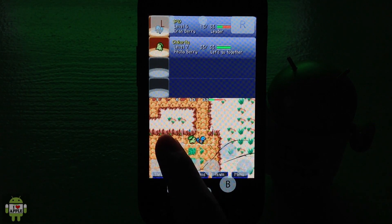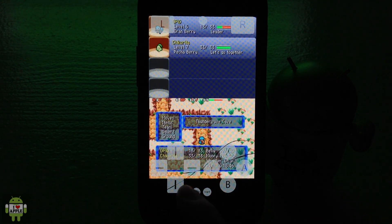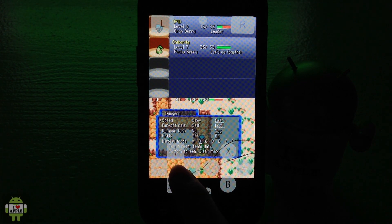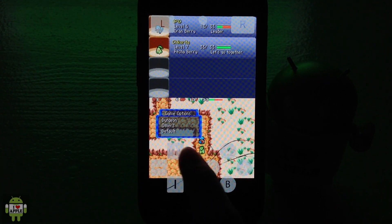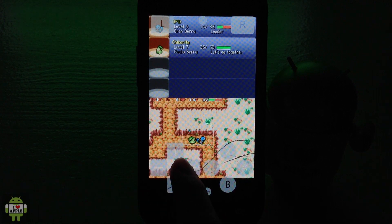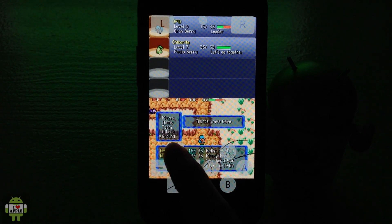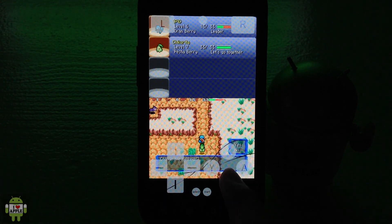Before I end this review, a couple of notes: if you're going to play this game, I recommend going into the menu by pressing B, then going to Others — this is only when you're in the cave — then Game Options, click Dungeon, and turn the speed to Fast. Right now I have it at Fast; I'm going to turn it to Slow so you can see how slow my character moves compared to before. Now if I go back to Others, Game Options, Dungeon, and change the speed to Fast — you'll see the difference.